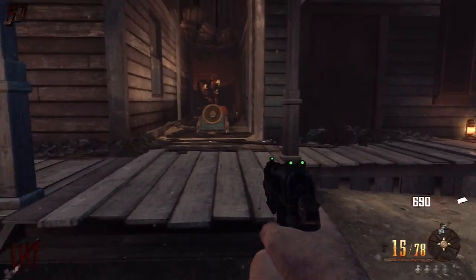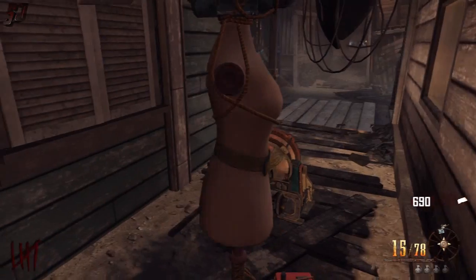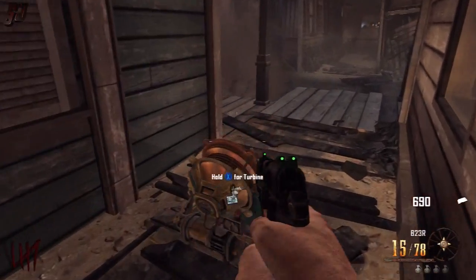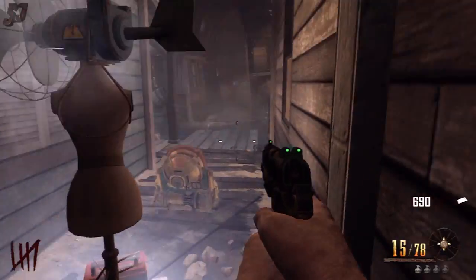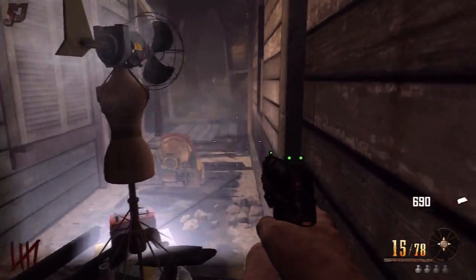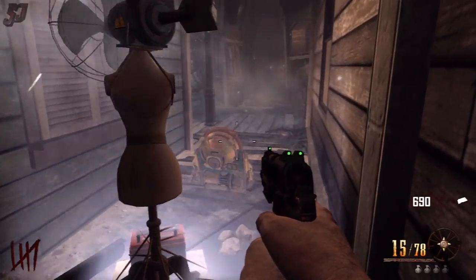So here's what I prepared earlier guys. In the alley where Jug is located we're going to place the Turbine behind it to power it at the start of the round. Remember we only need to kill 10 zombies to get the achievement. This thing is actually pretty beastly in terms of power — it kills a ton of zombies super quick.